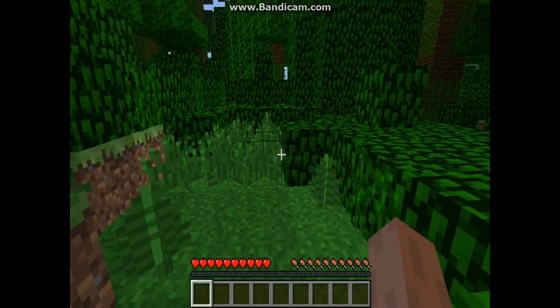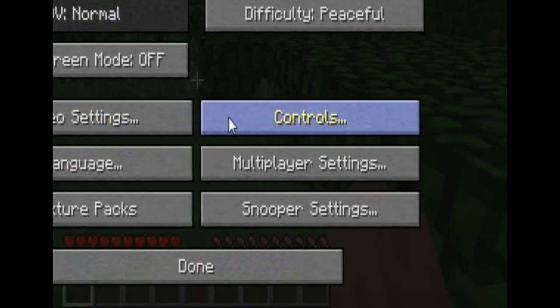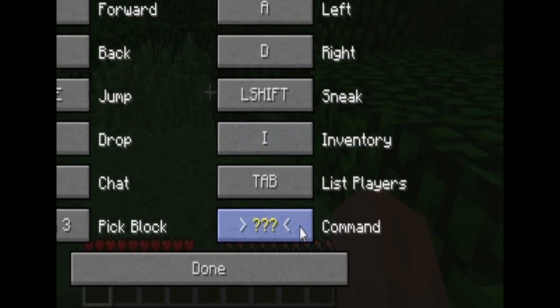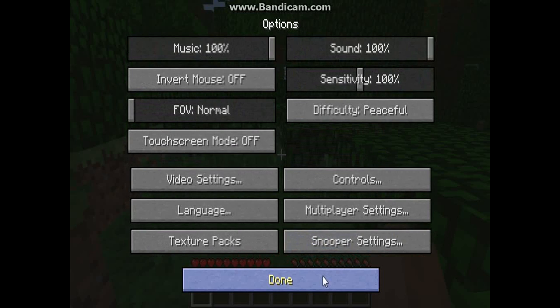First thing you're going to do is make sure your cheat codes button is on. Go to Controls and at the bottom it will say 'Command' — you can change that to anything, but I like the slash button. If you don't know what the slash or tab button is, look in the description — there's a video on that.